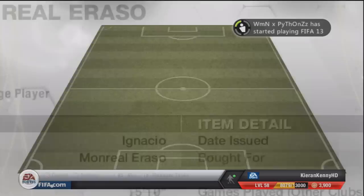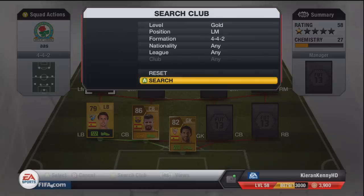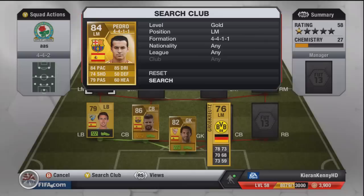You can see we've got Ignacio Monreal at the back with 81 pace. He was not a bad player actually, he didn't do too much wrong for me. Then at left midfield we have Pedro — again he wasn't too bad for me, 84 pace, 4 star skills, 85 dribbling, he wasn't too bad.